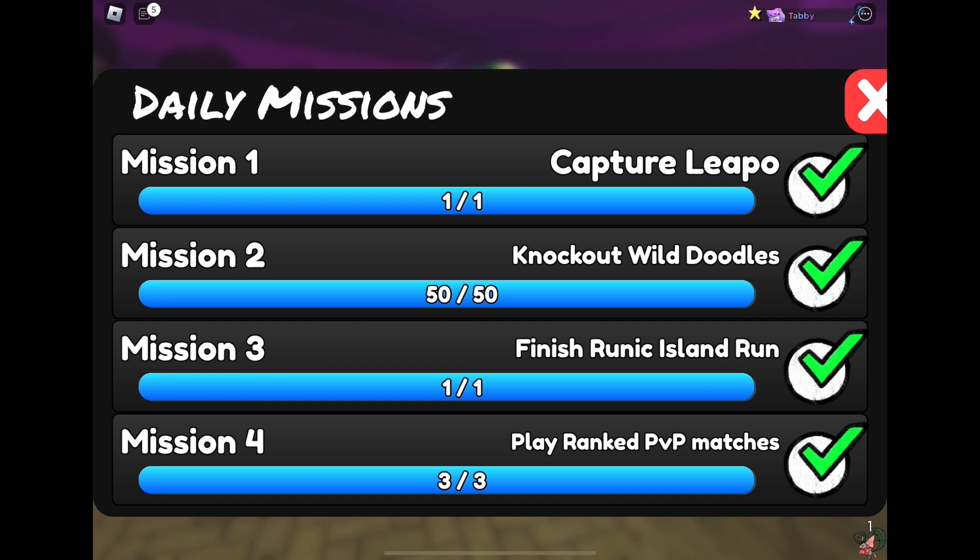It'll probably take you almost that to do the daily missions. And if you want this, you're going to be wanting to do the daily missions to unlock all the tiers. So you'll be getting that, but you can also get 150 extra gems every day by trading 30 VP. And that's the same whether you're free-to-play or premium — it's 150 gems for 30 VP every day.